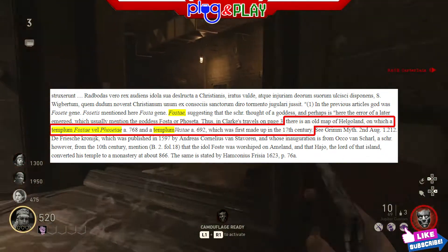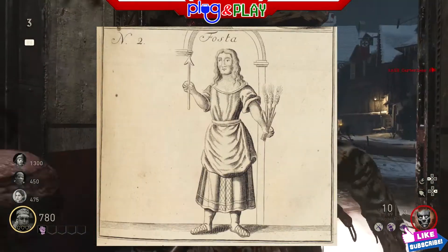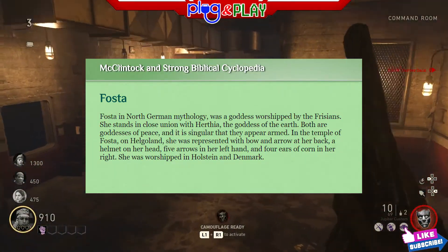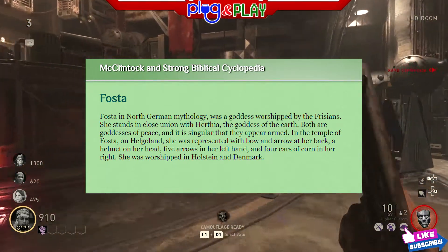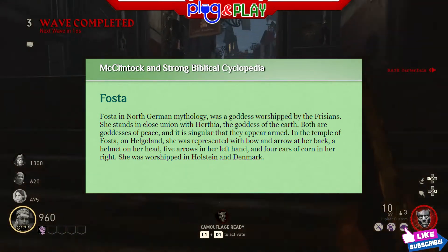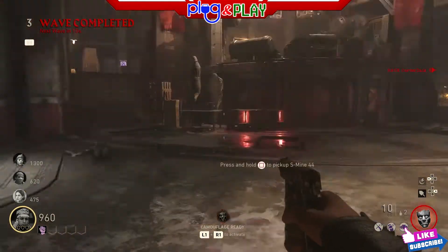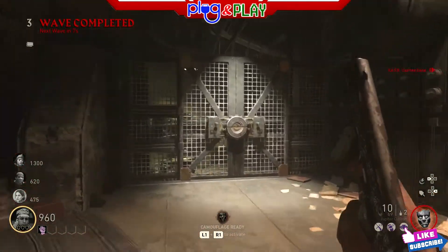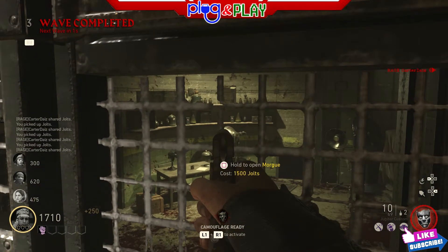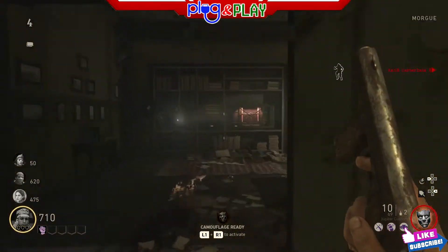The Temple of Faustae is simply a translation of the temple of this goddess. That is further corroborated when you look at the McLintock Biblical Cyclopedia, which references Faustae as a north German mythological goddess worshipped by the Frisians, standing in close union with Herthia, and having a temple on Helgoland. If you go deep enough into the internet you can find this information — it's cryptic and hidden, but the links will be down in the description so you can find them yourself.